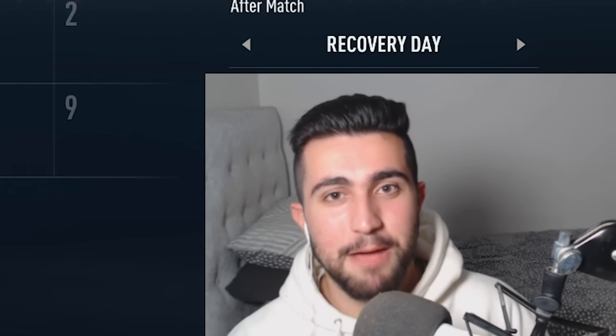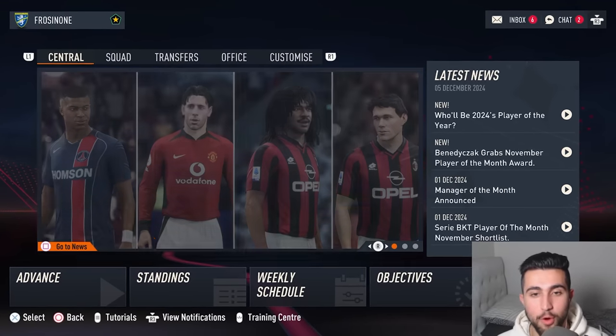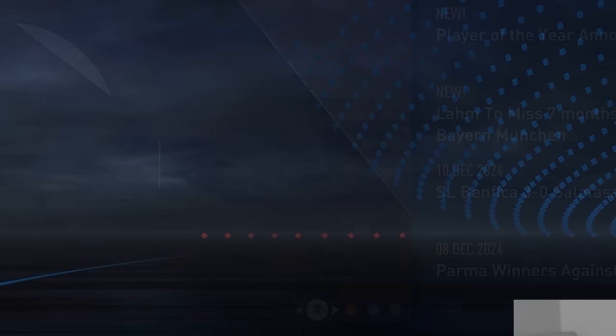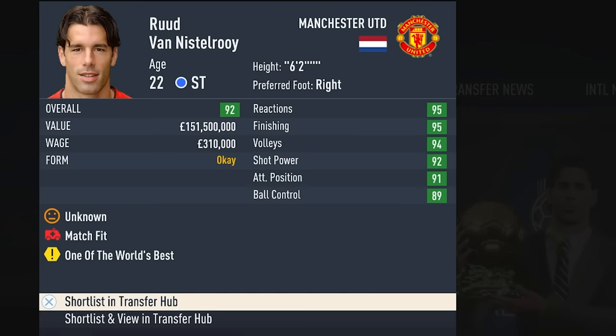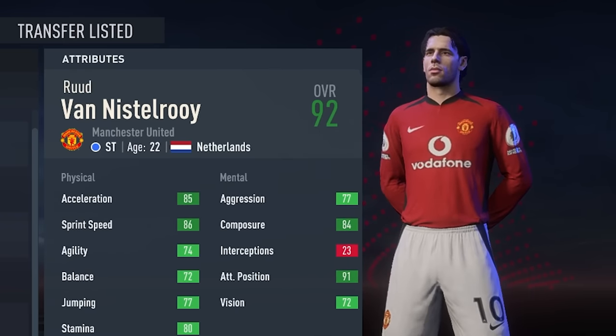I wonder how that's going to impact this upcoming Ballon d'Or. After the German dominance on both the club and international level, we're going to take a look at the nominees — and there have been no Germans nominated. Mbappe in the mix, Van Nistelrooy, Hullet and Van Basten. A mix of superstars past and present. And no, Mbappe doesn't rise against all the odds. It's good to see we've had a different Ballon d'Or winner every single year. Now it's Ruud van Nistelrooy from Manchester United, who is one of the world's best strikers at 22.